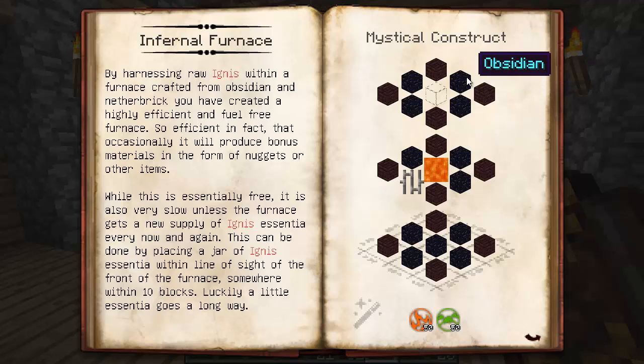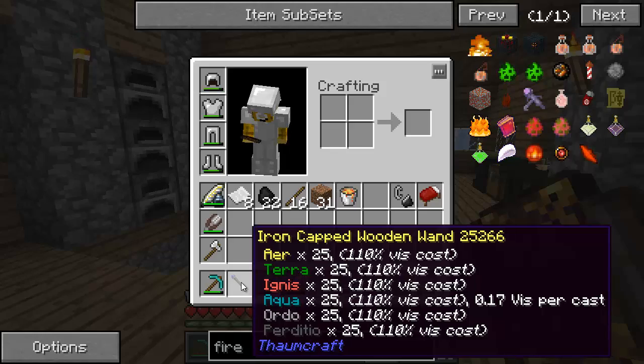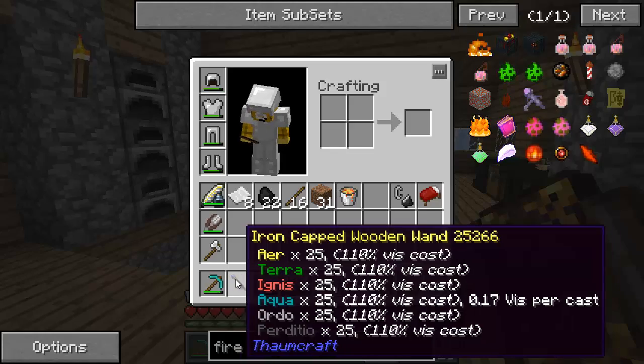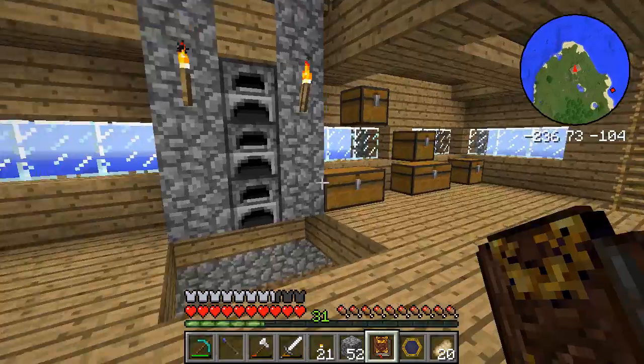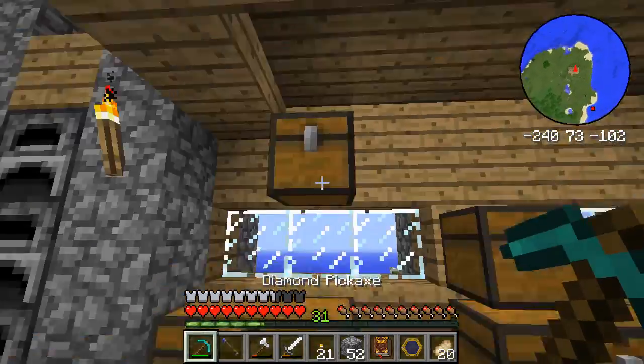What we need is a lot of obsidian — luckily I have that already — a bunch of nether brick, a lava source, and some iron bars. We're going to need 50 fire and 50 earth in our wand, and I only have 25 and 25, so that's not going to be enough. We'll need to upgrade our wand this episode as well.